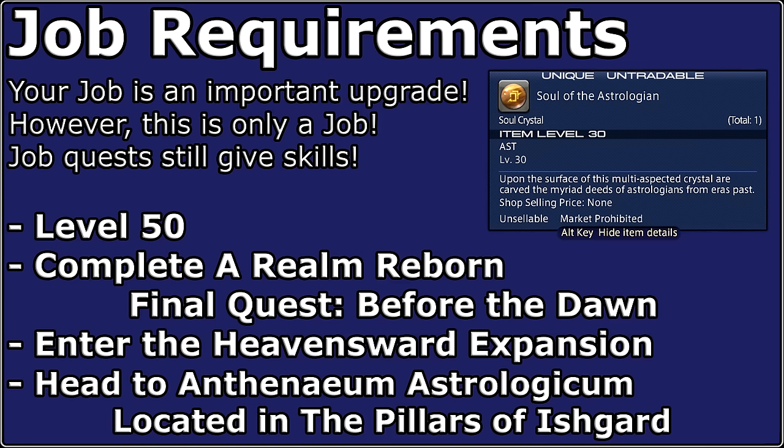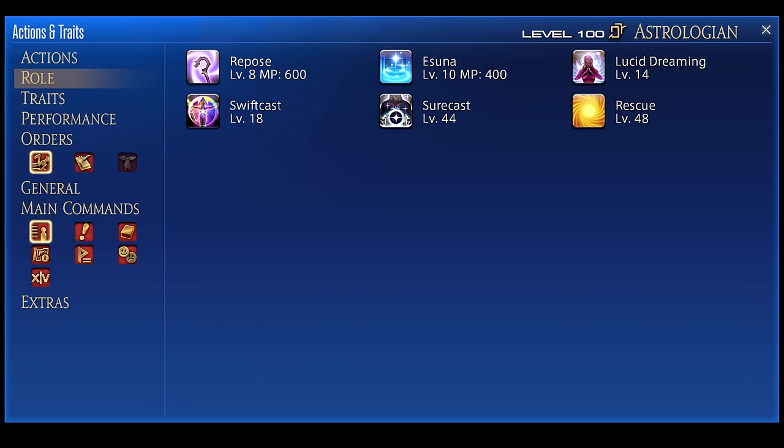We start at level 30 with a couple already. This includes a few role actions: Repose, Esuna, Swiftcast, and Lucid Dreaming. There are some very important buttons here, but I am not going over them here. Check the card or the description for a video on healer role actions.